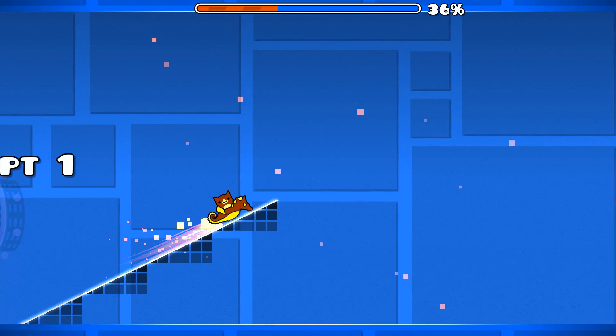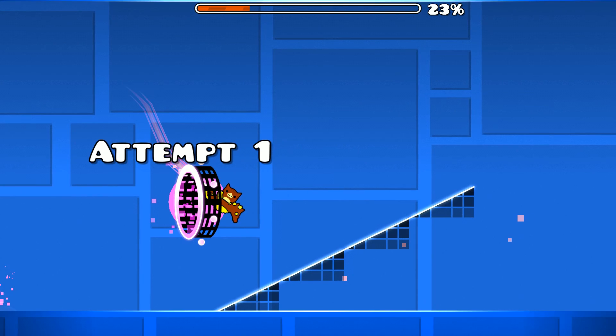If you land into a ship portal on a slope, you'll be stuck on that slope. This only works with this particular slope.